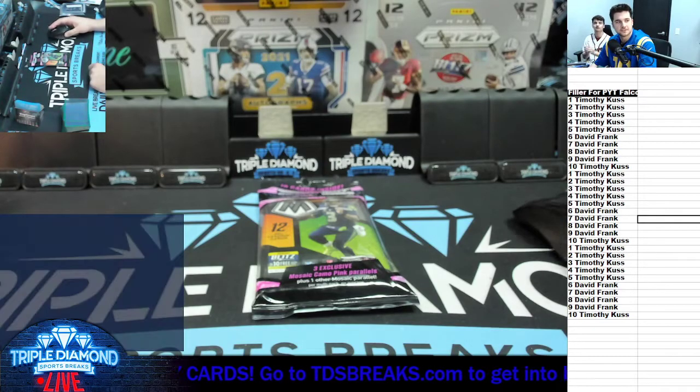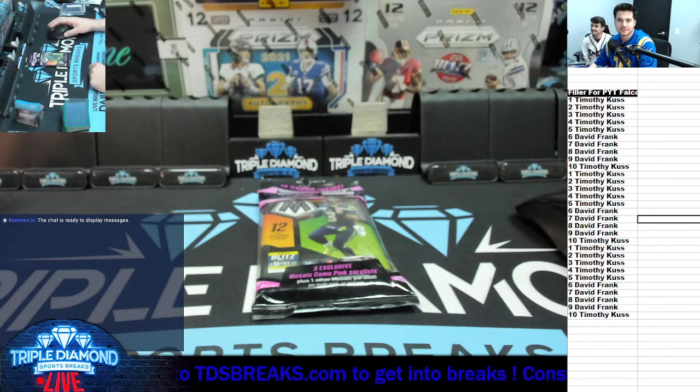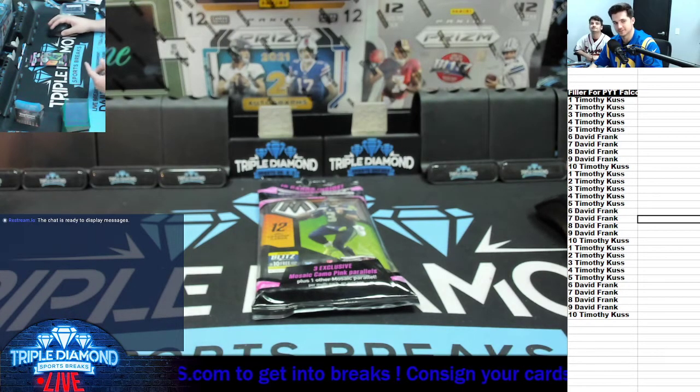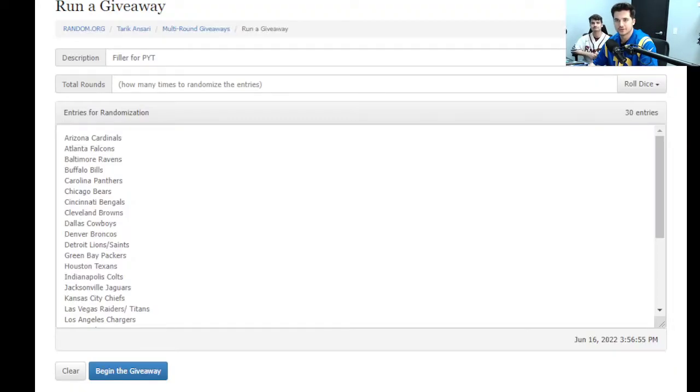All right, what's up everybody! We have filler for the five box PYT football. This is for the Falcons and the Bills — top spot with the Bills, next spot we'll get the Falcons — but it's with a Mosaic Cello. Here are the 30 teams; since there's 10 entries, everybody gets three teams.